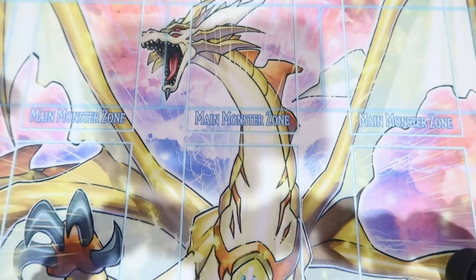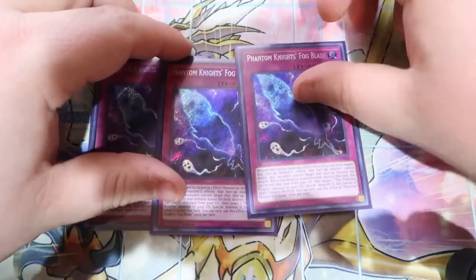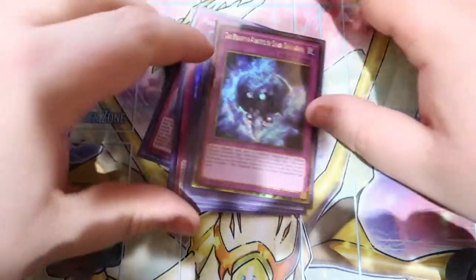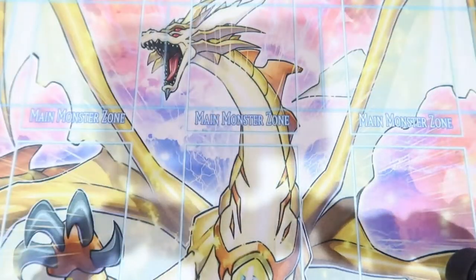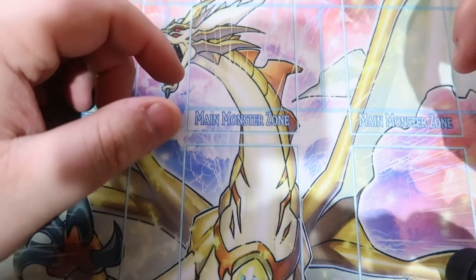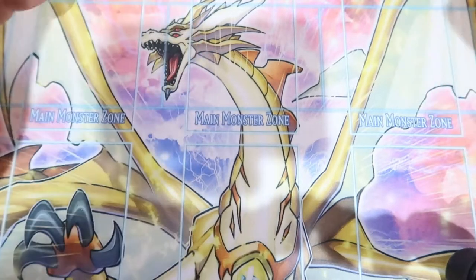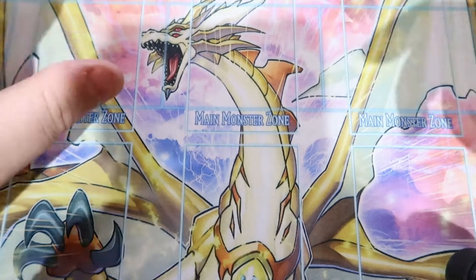For traps, I play triple Fog Blade and one Shade Brigadine — pretty self-explanatory, these are staples in Phantom Knights. That's it for my 41-card main deck. I play one extra card to make it 41 because I like 41-card decks better.